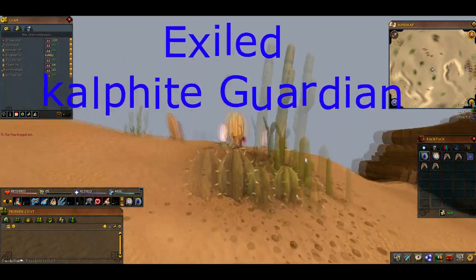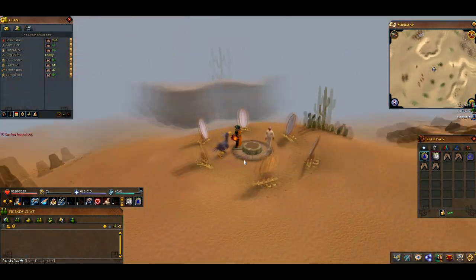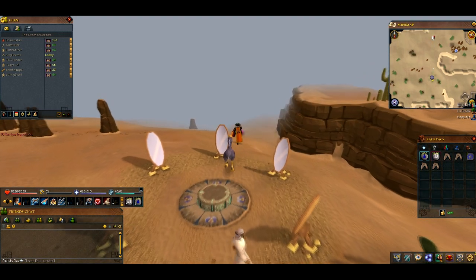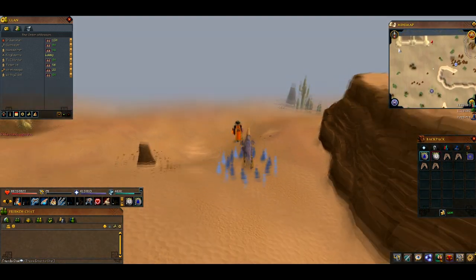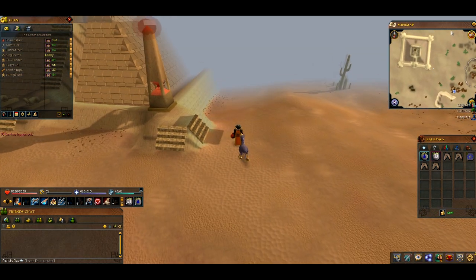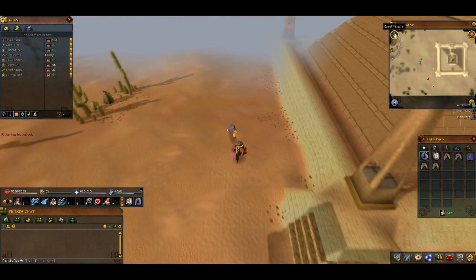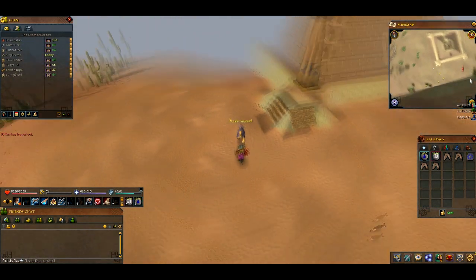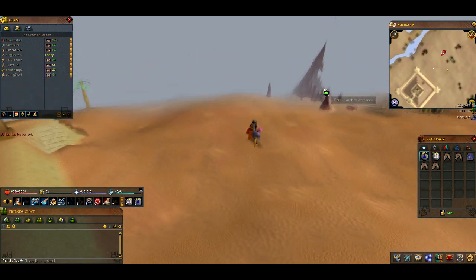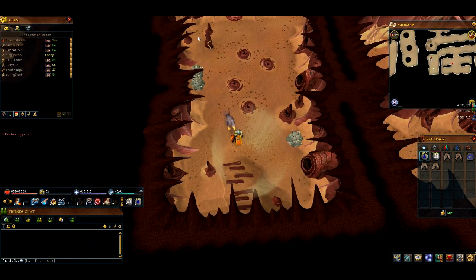This is the fifth and final method in this combat money making guide. It's going to be Exiled Kalphites. You want to teleport to the Bandit Camp lodestone and run south past the dragon treasure thing. You will not need any water pouches. Run past the ancient desert treasure quest area, keep going, and when you get to about there you want to run east past all the jackals and go down here. This is the Kalphite entrance for Exiled Kalphites. There are two methods down here and there's also a Summoning obelisk which is quite good.